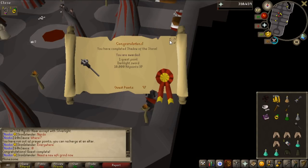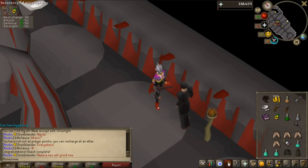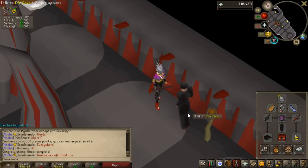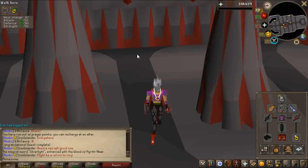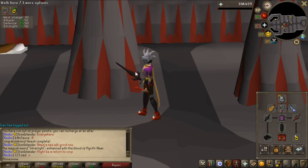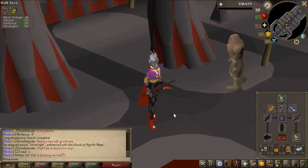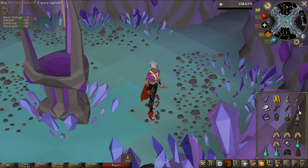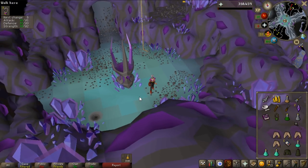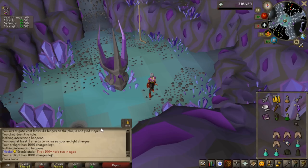Shadow of the Storm is completed and I now have the dark light. I wasn't sure if it already has charges or if I need to do something else with it. Turns out you need the arc light - you use ancient shards on the arc light at the altar in the catacombs. I had five ancient shards so I used three and still have two left. That gives 1000 charges on the arc light.